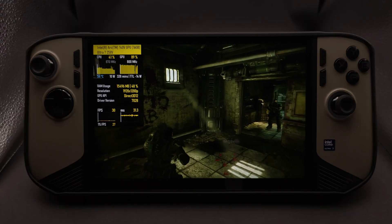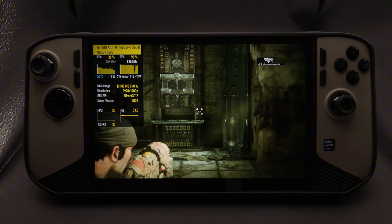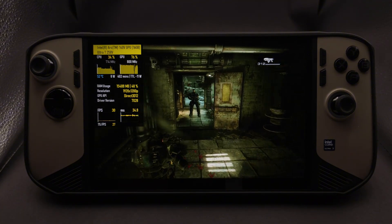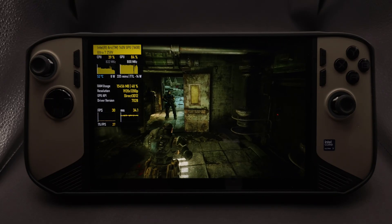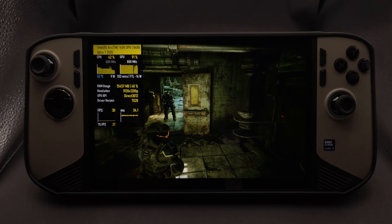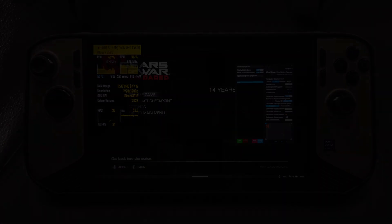Before we deep dive into gameplay, let's quickly break down the two main reasons games stutter. The first is frame drops — this is when your system can't keep up and the FPS dips suddenly. The second is frame time skips — this is when frames aren't delivered evenly, so even at a stable FPS the game still feels jittery.